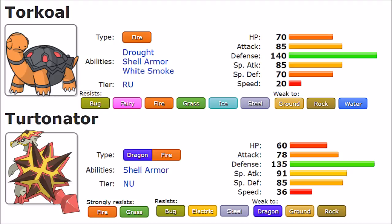Torkoal also gets Clear Smog, which functions like a pseudo-Haze, removing stat boosts. For this type of Pokemon that can be useful — it means opponents can't freely set up against it unless they're a Steel type. Both Pokemon also get Lava Plume, which has a 30% burn chance, and Amnesia as a setup move. However, both lack recovery, which makes their setup less viable overall, with defensive sets being somewhat more practical than Shell Smash sets.